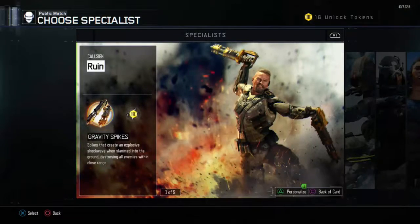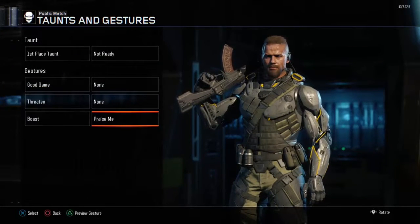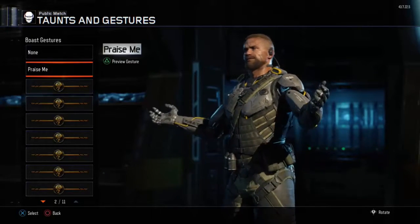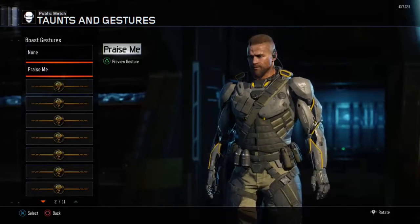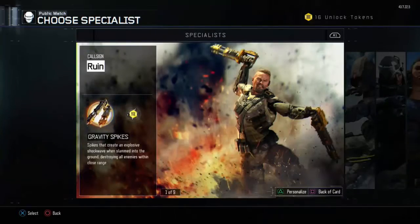I am excited about the Monochrome Dredge Camo and the Praise Me Boast Jester. I'm going to go look at these two and see what they look like. So we're going to personalize, go to Taunts and Gestures, Boast, equip Praise Me, and view it. Okay, so he's kind of just standing there with his arms out, like, look at me, I'm better than you, get wrecked, you suck, I'm good. That's kind of cool, I really like that.